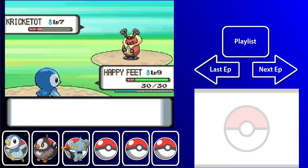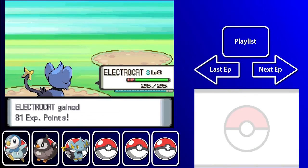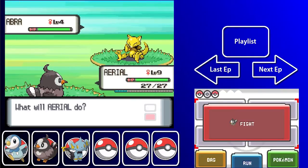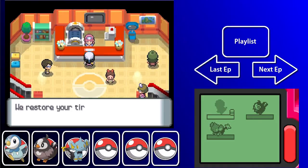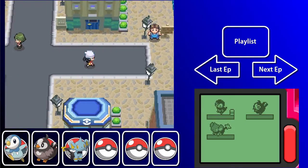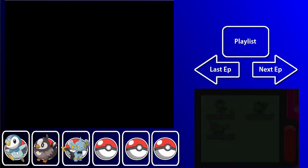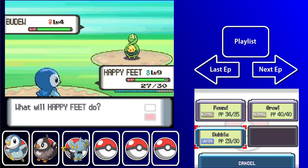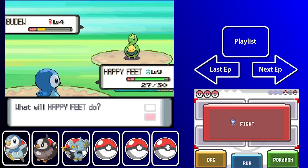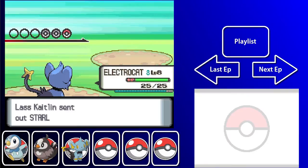A bug type Pokemon — Cricketot. I had Bide and didn't even realize it — cool beans. I forgot it knew Bide; that's really the only good thing about that Pokemon, otherwise it's kind of a piece of junk, sorry Game Freak. Another trainer has a Bidoof. Bidoofs are alright — I think they evolve into Roselia eventually, and then it's Roserade, right?